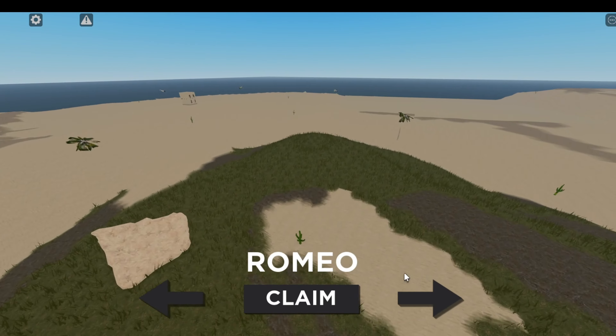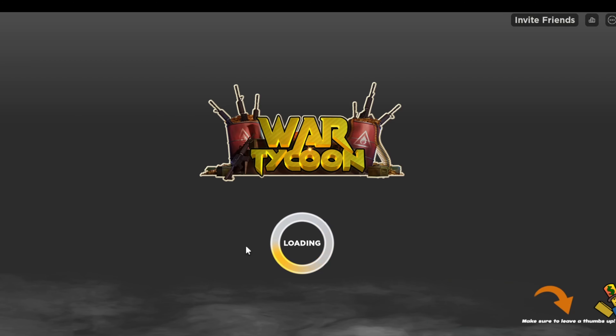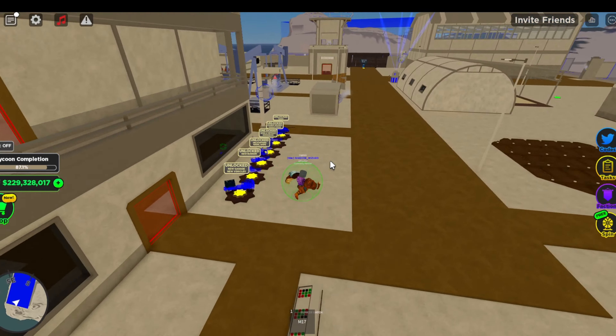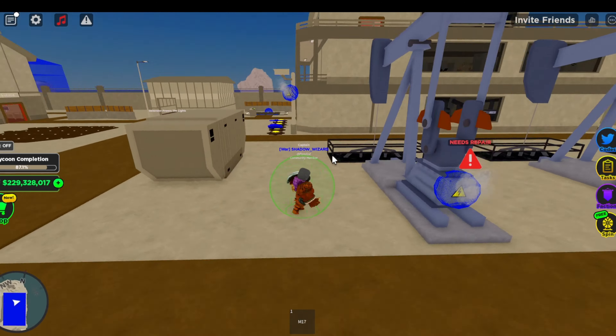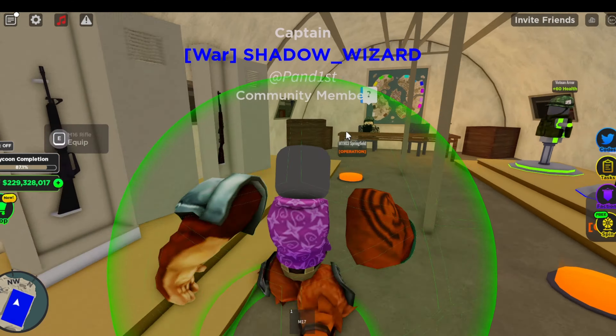We've got new military logos with Romeo, Sierra, Golf, and Hotel, and a new loading screen. There's also a new map, though it's kind of cartoony — I liked the old one better.